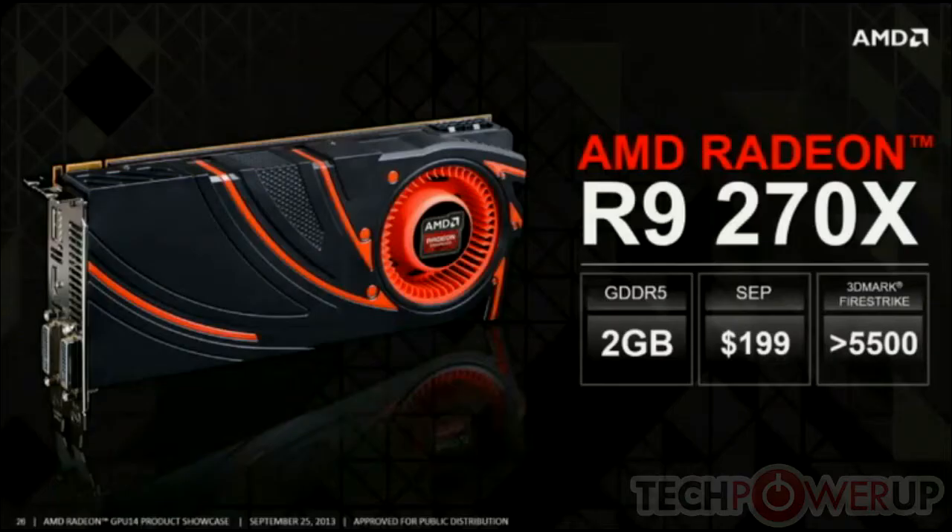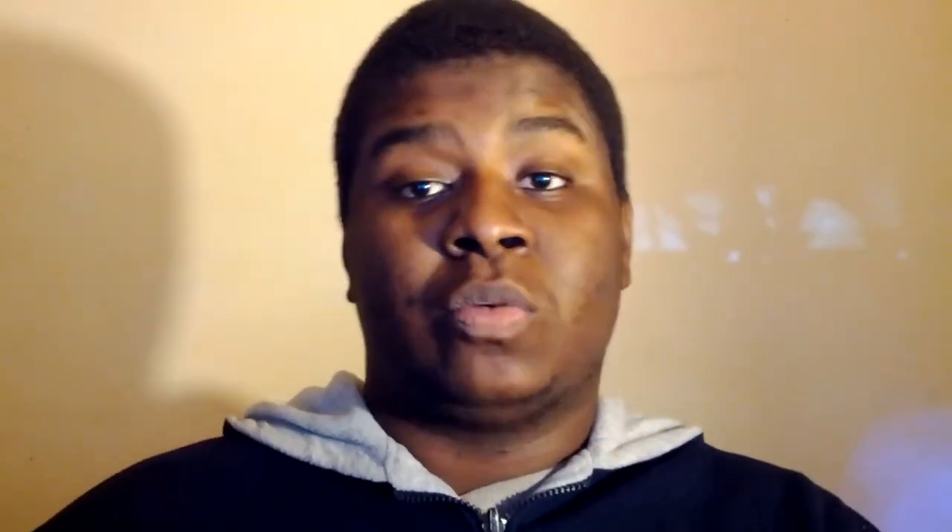Now we are in the R9 series. The R9 270X features 2GB GDDR5, scores 5,500 on Fire Strike, and comes in at $199. Next up we have the R9 280X, which features 3 gigs of GDDR5, scores 6,800 on Fire Strike, and has a price point of $299.